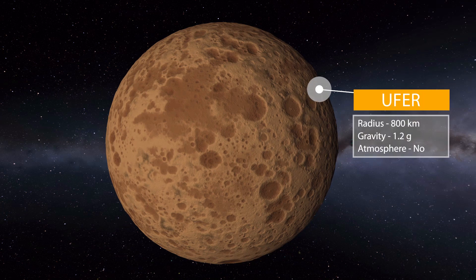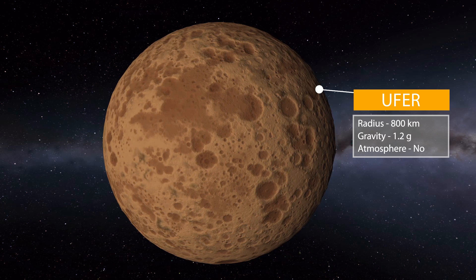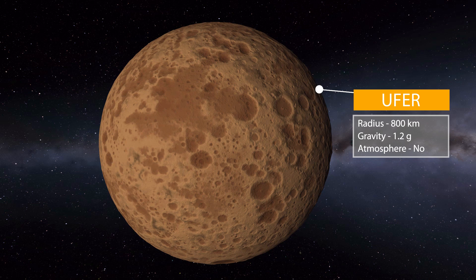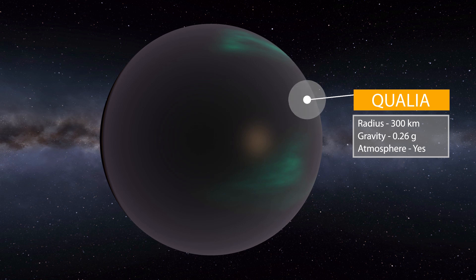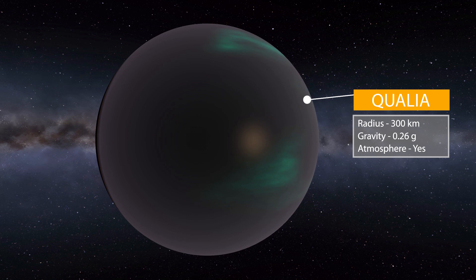Next we move on to the planet of Woofer, which is quite a bit larger at 800 kilometers with a gravity of 1.2 g's and again no atmosphere — another lifeless rock, but with a lot more pock marks all over the place, making it a little bit more interesting, with some very nice terrain. This one has a moon — Quilia, I think — which is 300 kilometers in radius with a gravity of 0.26 g's, does have an atmosphere, and is a water world. The whole thing is just ocean — that's glorious. Send your interstellar boats to Quilia!